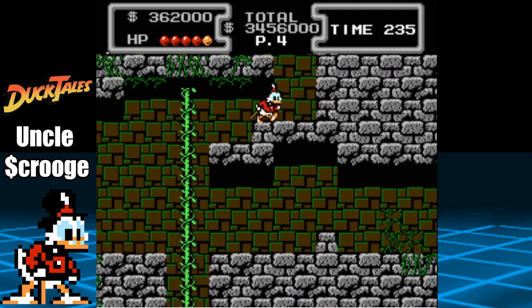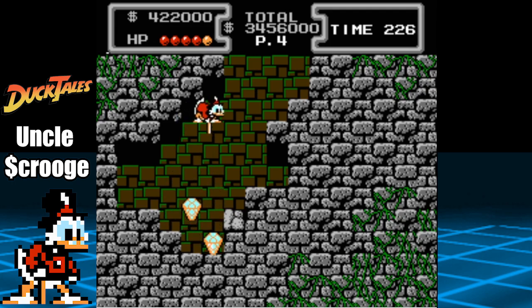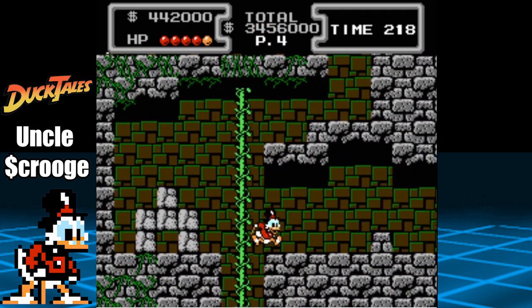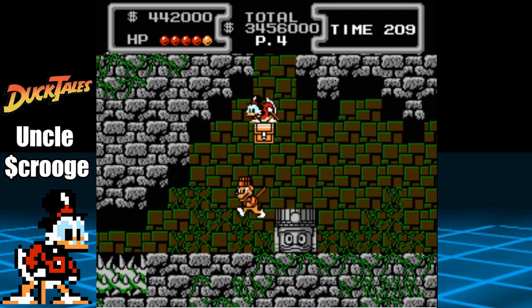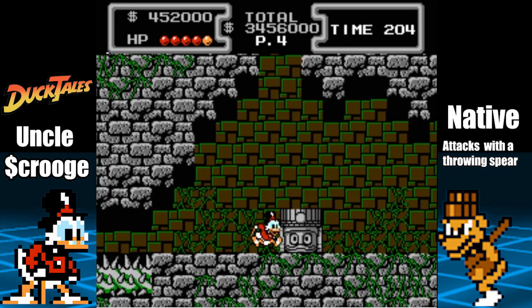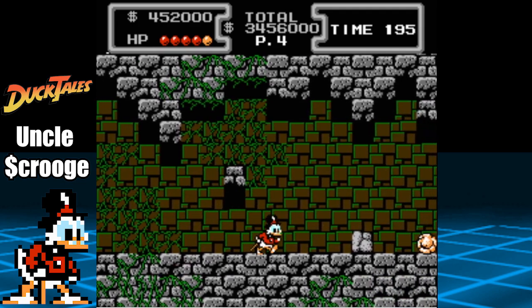Go to where Launchpad was located and return to the hidden room at the left for more diamonds. Let's backtrack towards the beginning of this area and proceed to the right. Here is where we have to outrun an Indiana Jones death trap. Make sure to use the pogo jump to evade the spikes here. Take out the native who will always try to hit Scrooge with a throwing spear. Continue to the right and make sure to dodge the native's spear as you go. Once you reach the area with the two spiders, it means we are near the end of the corridor.